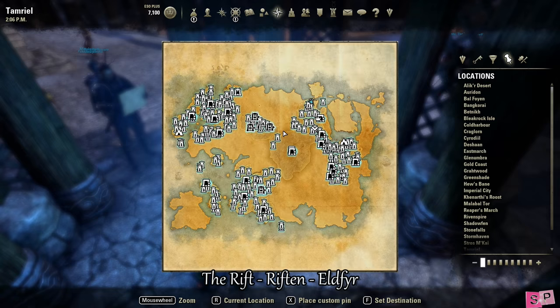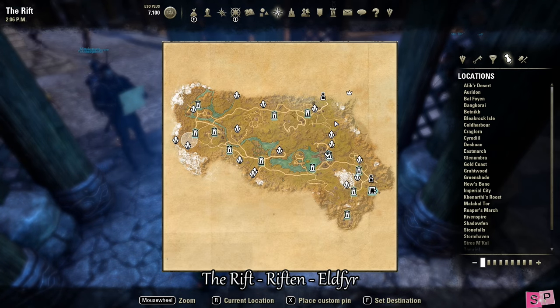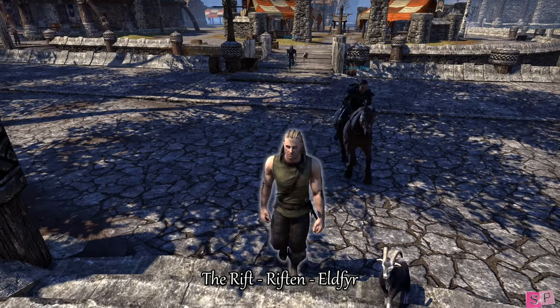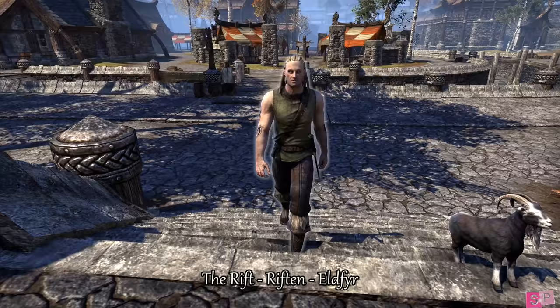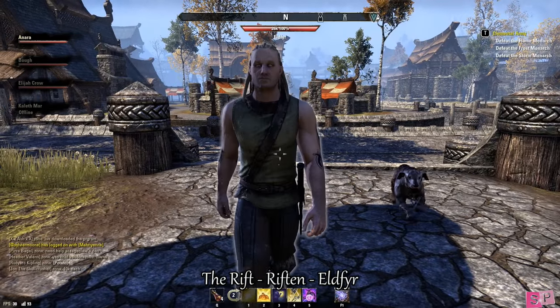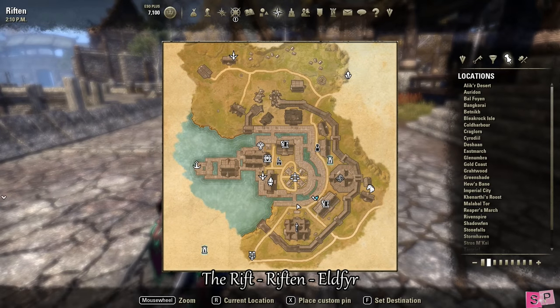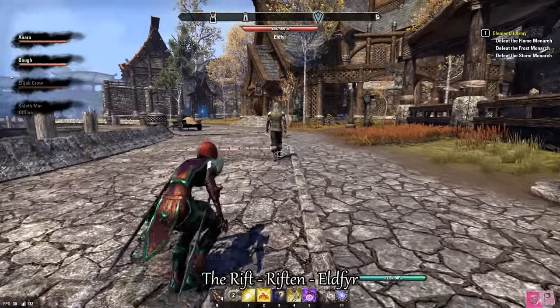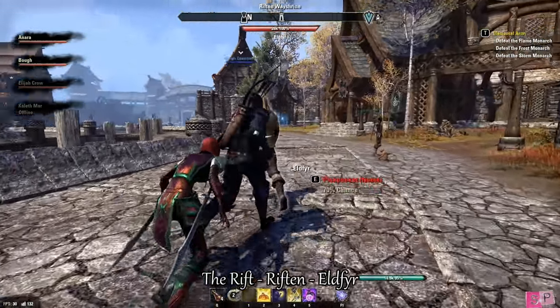Our next stop is Riften in the Rift, so go ahead and wayshrine there. Our target's name is Eldfear and he is wearing a green tank top, brown pants, and has white dreads. We found him here — he can spawn in the guild area in the buildings and patrols around the city.